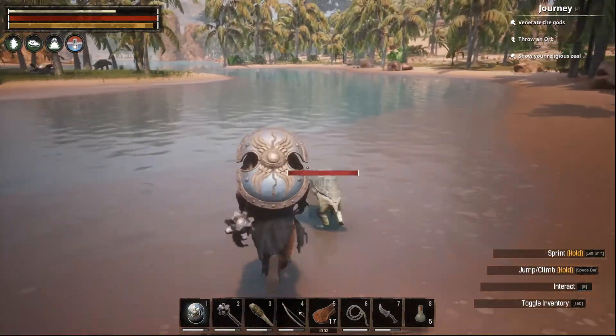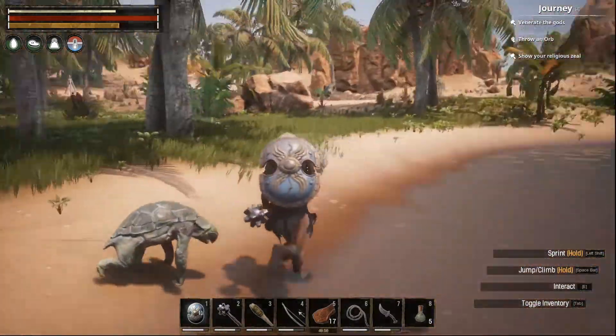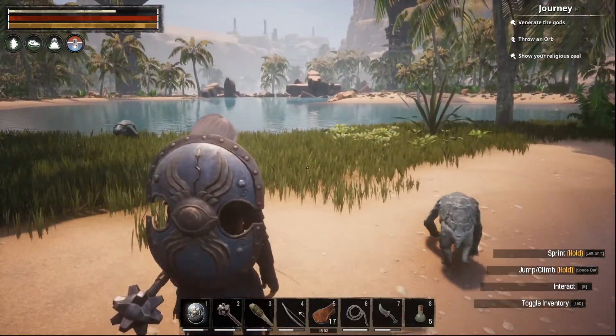Target lock off. Target lock off — I can run. And I am free to flee and call my follower with me.